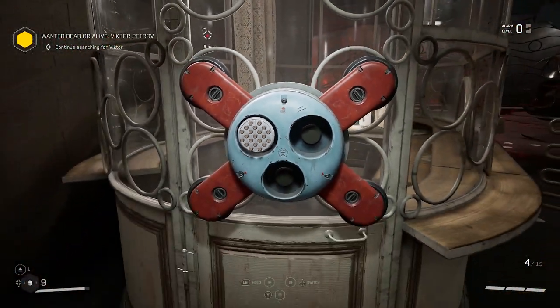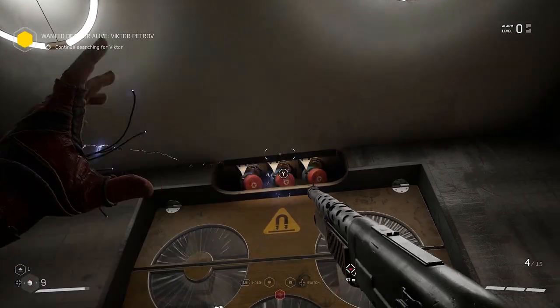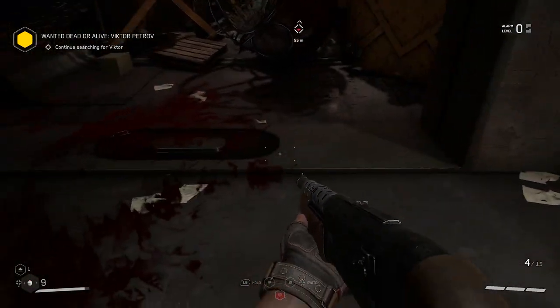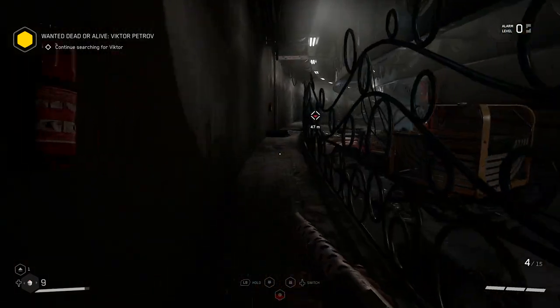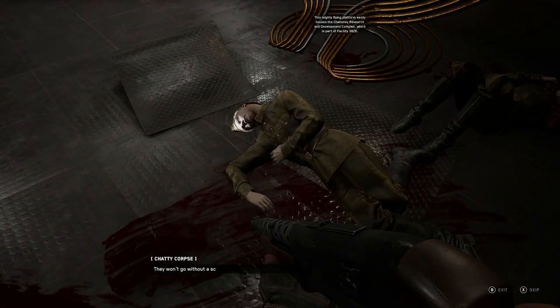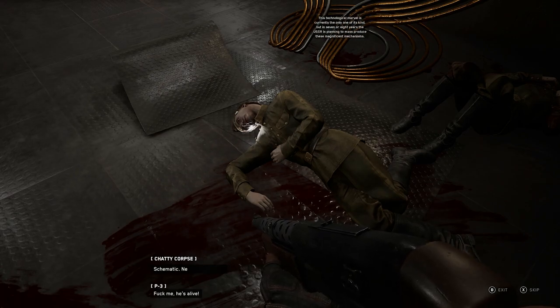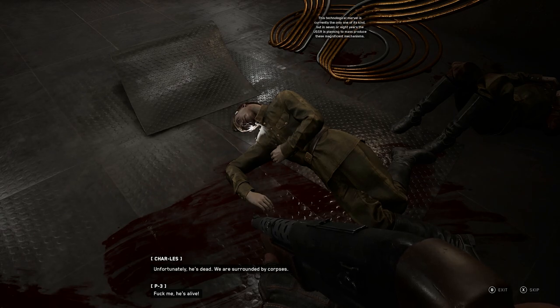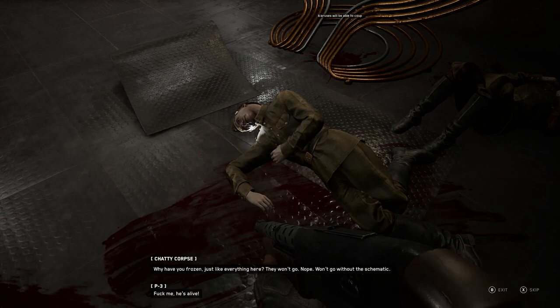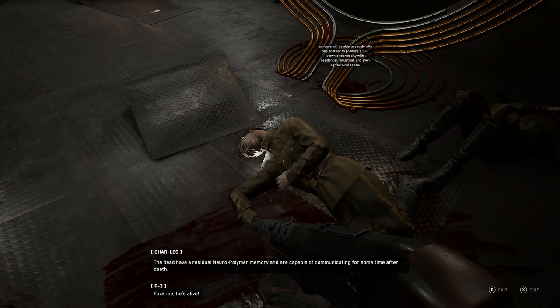Station Master — what a joke. I don't go without the schematic. All stuck. No schematic, no go. He's alive! Schematic — need a schematic. Unfortunately, he's dead. We are surrounded by corpses. Why is it frozen just like everything here? They won't go without the schematic. All stuck. No schematic.